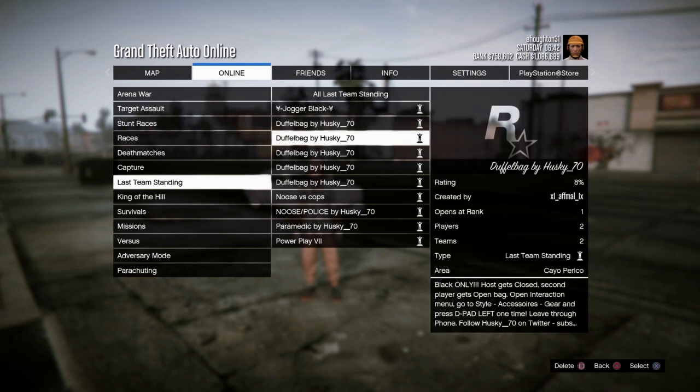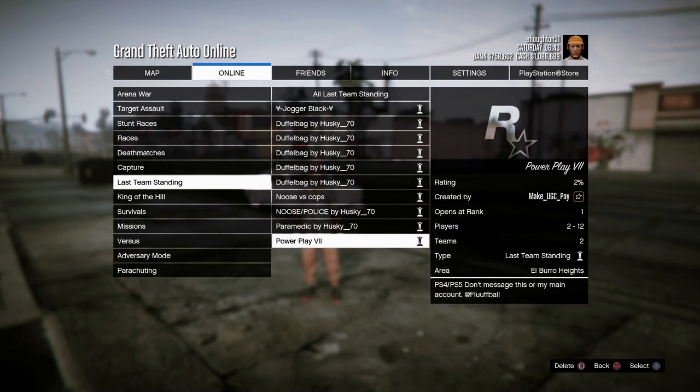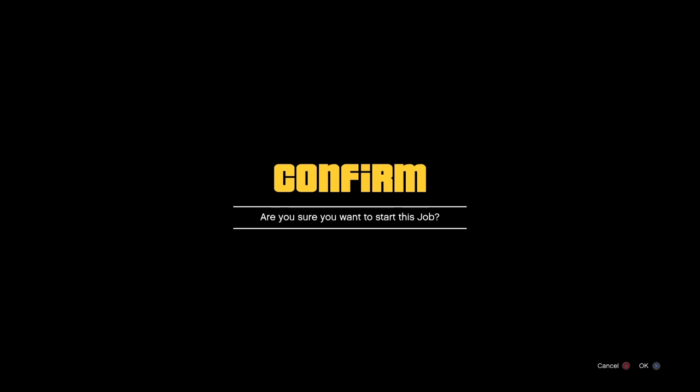Go down to Last Team Standing and go to Power Play. Then go to Power Play, start the job, and accept the alert.